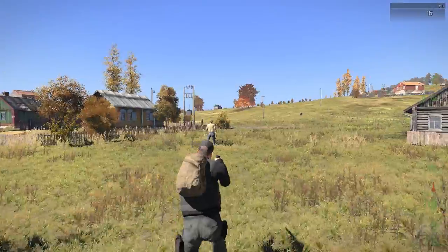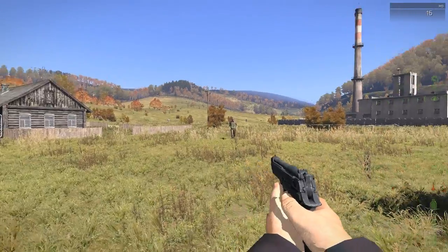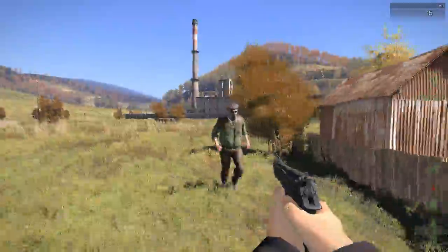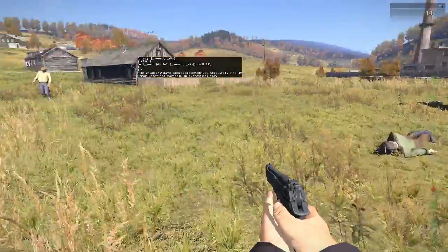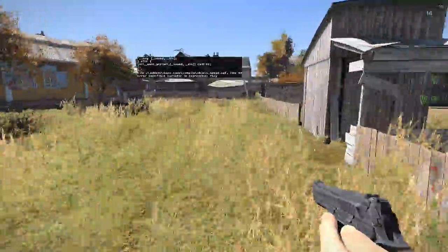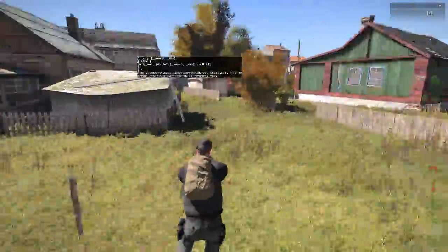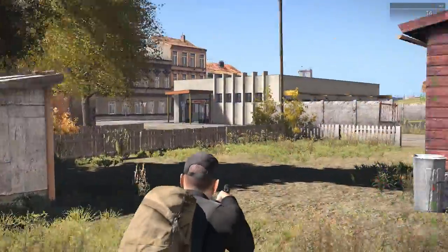I'm going to go ahead and try to shoot this zombie in the head to show you guys the ragdolls. Let's try to shoot a zombie right here — come closer — and boom, just like that. There are arrows on the screen but you can turn those off, I just haven't done that. A lot of people are in Cherno apparently, but no one in Electro at all, even though it's better for looting.